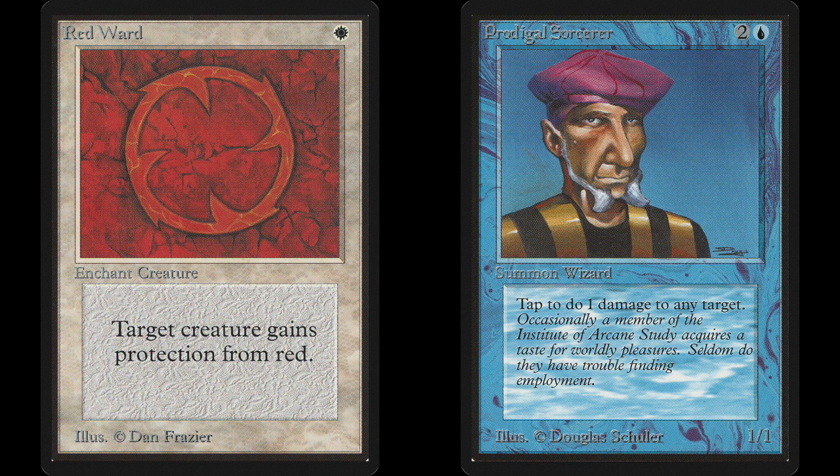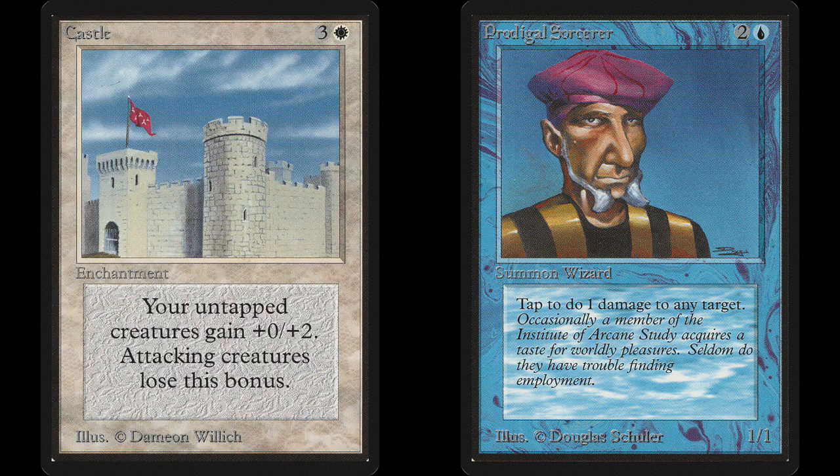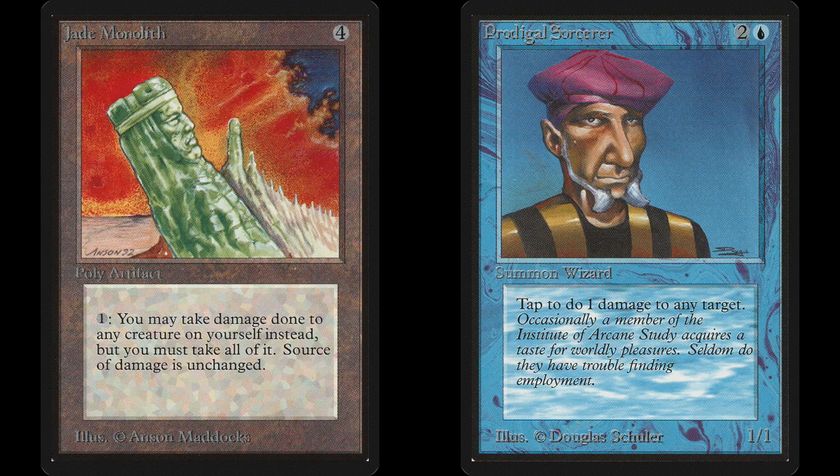One-shot cards are even worse, like Guardian Angel and Death Ward, since you need another one each time your Sorcerer takes damage. Castle also fails miserably, since it only helps untapped creatures. There is one neat card that does protect all your Sorcerers with just one card: the Jade Monolith. It also protects your creatures from your opponent's Sorcerer. This artifact lets you redirect those one-point damage strikes against your Sorcerer to yourself, meaning that your opponent can only kill your Sorcerers by killing you.